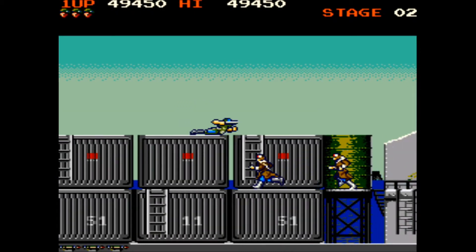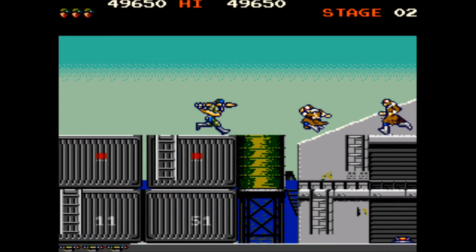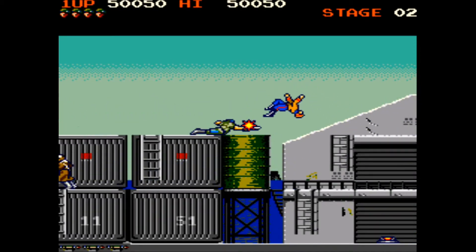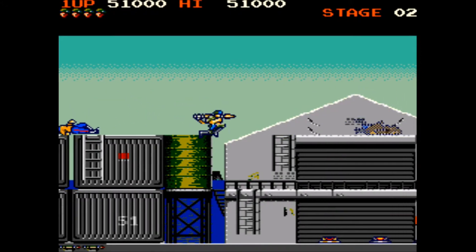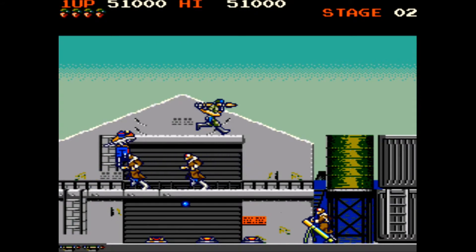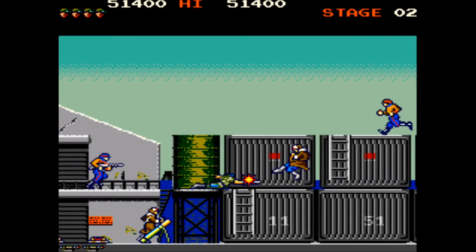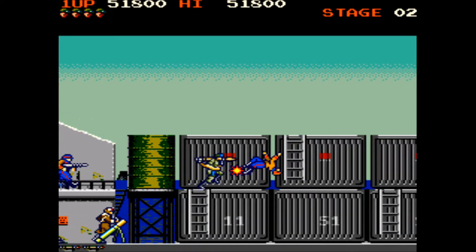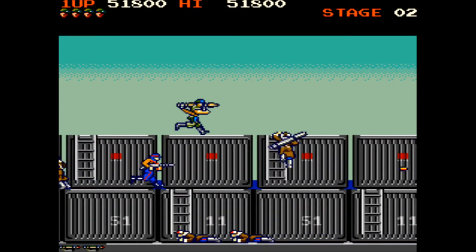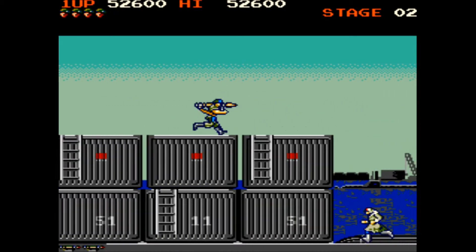The guard dogs run at you at various heights. The ones that run normally you've got to duck down like I'm doing on screen and stab. The ones that run faster are kind of bounding towards you, so a middle-height stab will take them out. The problem is they spawn from left and right and you've got a split second to determine which height they're going to be at — that's usually where you lose most of your lives.